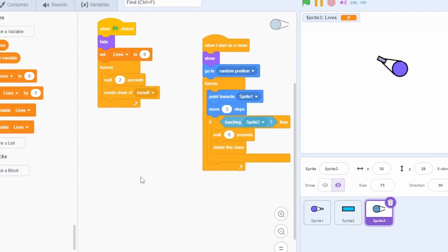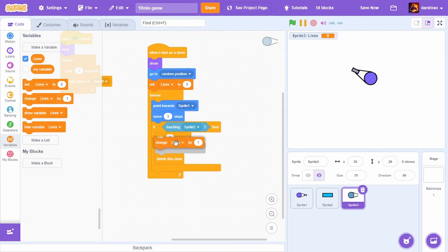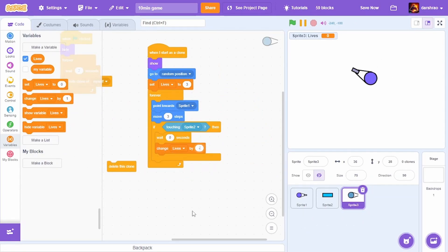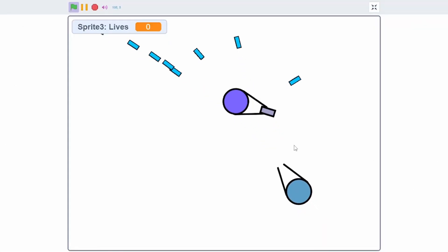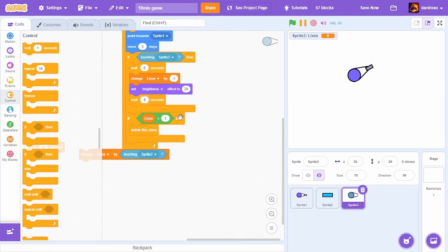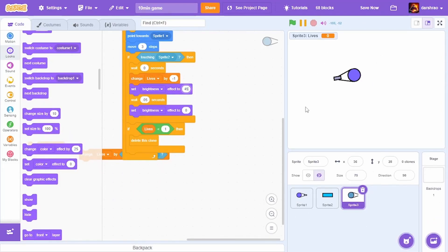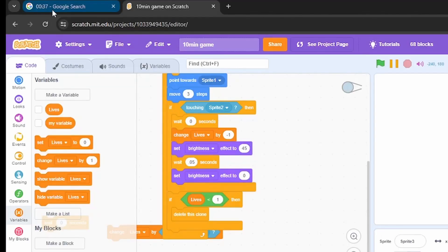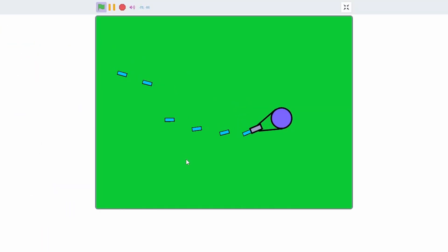Now I'll try adding a lives system to the enemy. I'll create a new variable called 'lives' for this sprite only and set it to 3. Here I'll change lives by minus 1, then check if lives is less than 1 — delete this clone. I'll also set the brightness effect to 45, wait 0.05 seconds, then set it back to 0. That looks much better. With about 40 seconds remaining I'll add a background — let's make it green. And this is the 10-minute game!